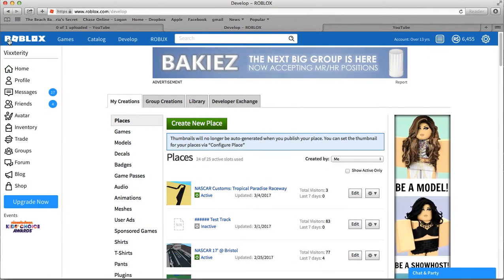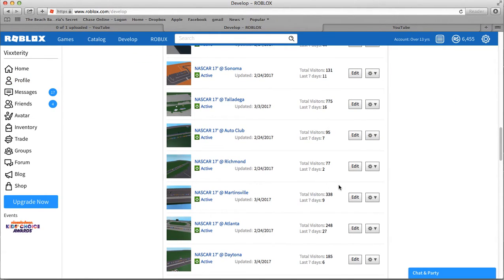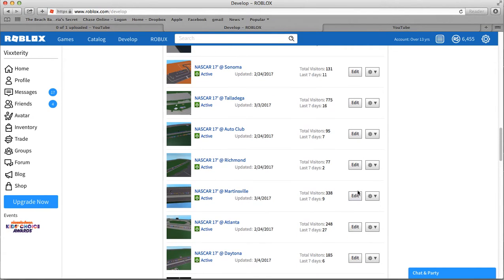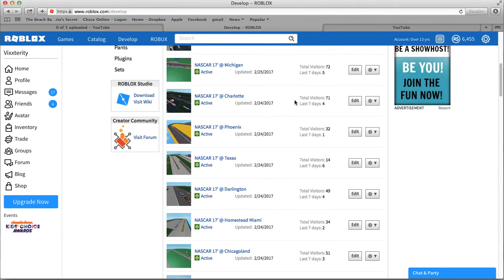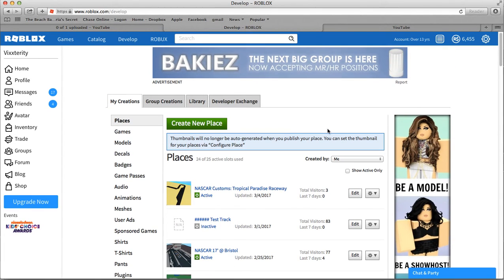We've been getting a lot of credit — our most popular place is Talladega at 775 visits, and our second most popular is New Hampshire, which is quickly catching up. New Hampshire is at 44 visits but gaining faster, so chances are it's going to pass Talladega this month. Anyway, thanks for watching — hope to see you in my next video. Goodbye!